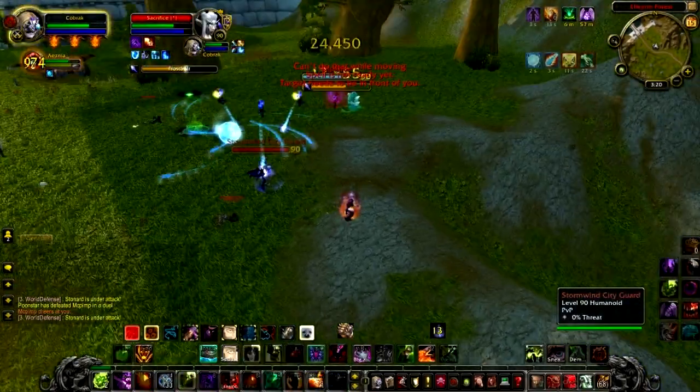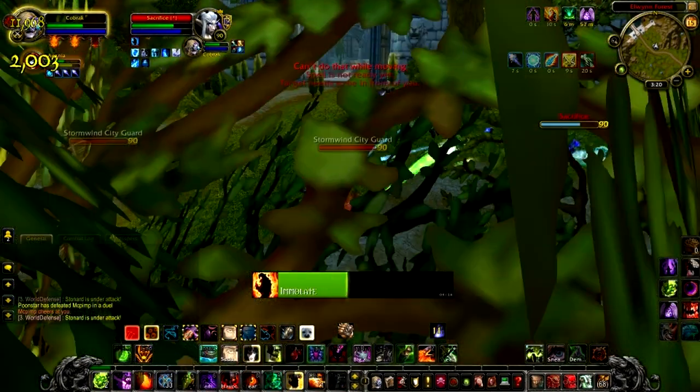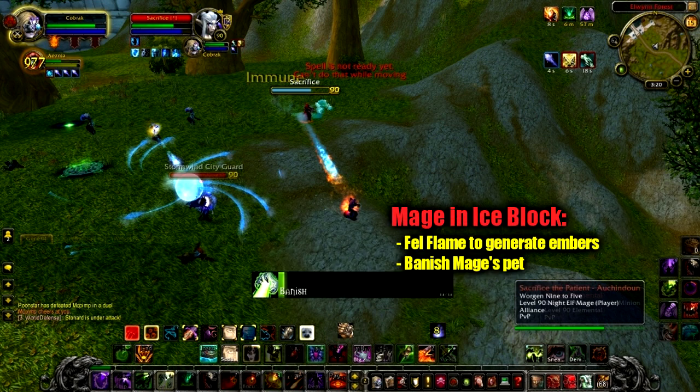Now it's just me and the Mage, and my Aura Mastery has ended. But remember — he silenced into that Aura Mastery. So I'm just going to free cast a gigantic Chaos Bolt into him, and it's going to force him to Ice Block before the damage lands. Remember, there's always something you can be doing while a Mage is in an Ice Block or a Paladin is in a bubble — you can always spam Fel Flames into those to keep building your Embers even while they're immune to your damage.